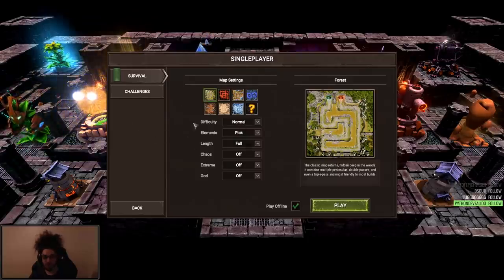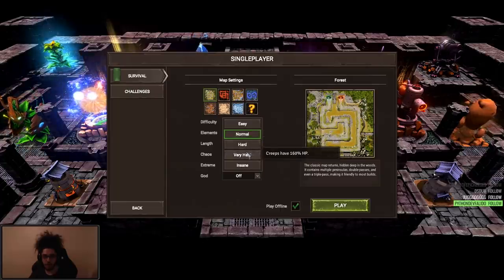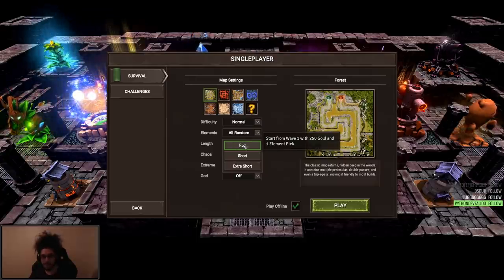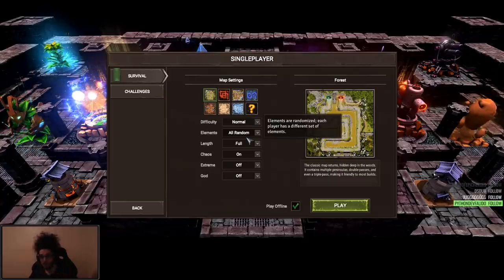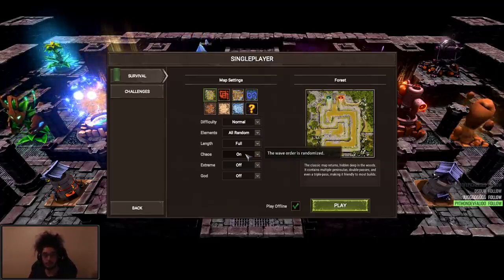I'm just going to jump into a survival game. We have options: easy, normal, hard, very hard, and insane, along with your elements — typically you play all random. The length is either starting at wave one, wave 11, or wave 26. I highly recommend turning on Chaos, which randomizes the elements of the enemies. Every five rounds it randomizes your element picks — you can get dark, dark, dark, dark — which adds a little bit of RNG and gives you replayability.